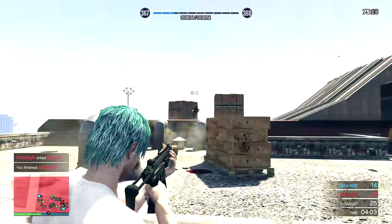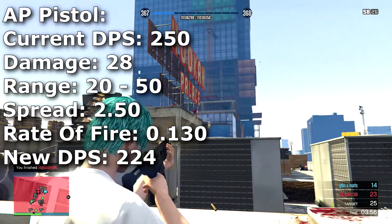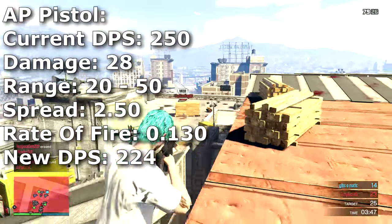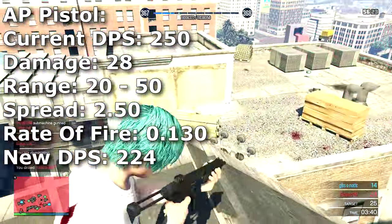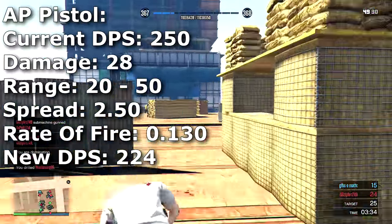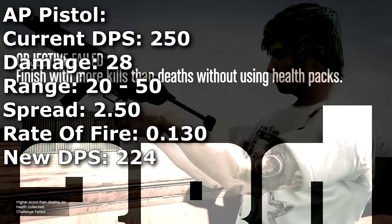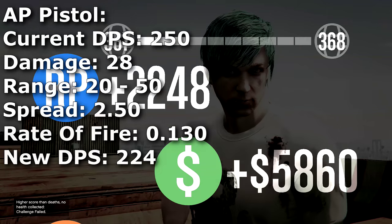First off is the AP pistol, which has a DPS of 250. It will have a damage of 28 with a range of 20 to 50 meters — the longest range among all the machine pistols — making it closer to the SMG category. It also has a spread of 2.50, which is actually quite accurate for a machine pistol. The rate of fire is 0.130, which is about the same as the carbine rifle, and the new DPS is 224.